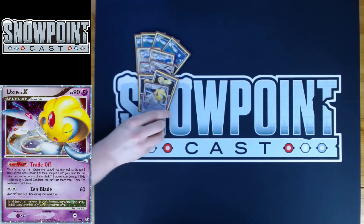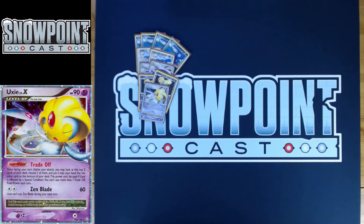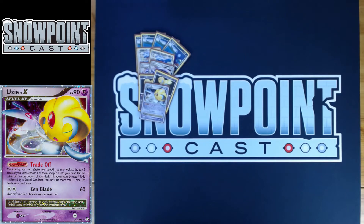You also play one Uxie Level X. Being able to hit Psychic weakness with Zen Blade is very strong. 90 HP, a single retreat, and a weakness to Psychic. Tradeoff is the power — once during your turn, before you attack, you can look at the top two cards of your deck, choose one, put it in your hand, and put the other on the bottom. Really good consistency. And having that access to Zen Blade to hit your opponent for Psychic weakness, depending on the matchup, is very important.